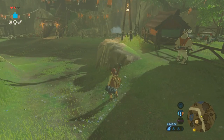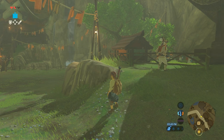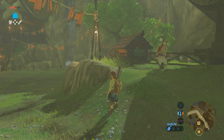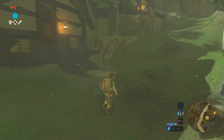Hey everybody, clumpy22 here with another short guide for Legend of Zelda Breath of the Wild. This is just gonna be a quick rundown on how to get to the Great Fairy Fountain outside of Kakariko Village. Everybody inside Kakariko Village tells you that there's a Great Fairy Fountain around, so it's not some hidden secret, but in case you're having trouble actually finding where it's at, I'm gonna show you that real quick.